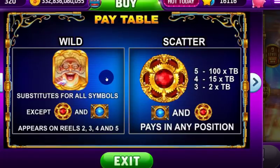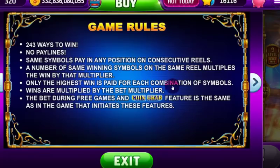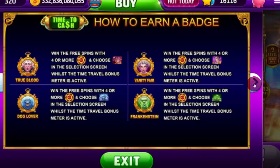Frankie is our wild, as I mentioned. And the scatter symbol is this pendant — golden red, part of the time machine. There's a logic to it in the game rules. It is 243 ways to win — it doesn't have pay lines. Usually the coin grabs do have pay lines. The same symbols pay in any position on consecutive reels. A number of same winning symbols on the same reel multiplies the win by that multiplier. And the bet during free games and coin grab feature is the same as in the game that initiates those features.